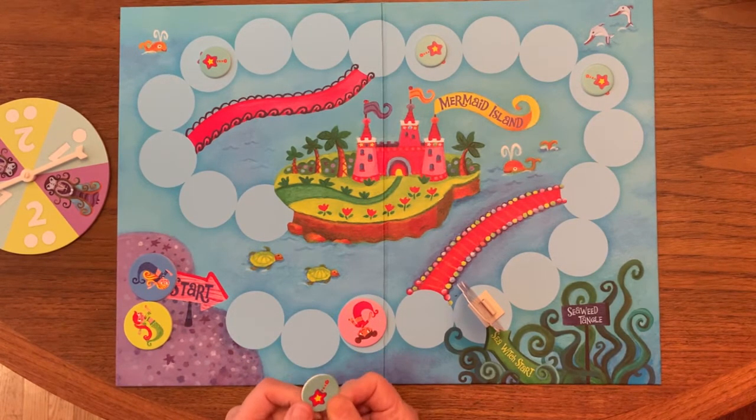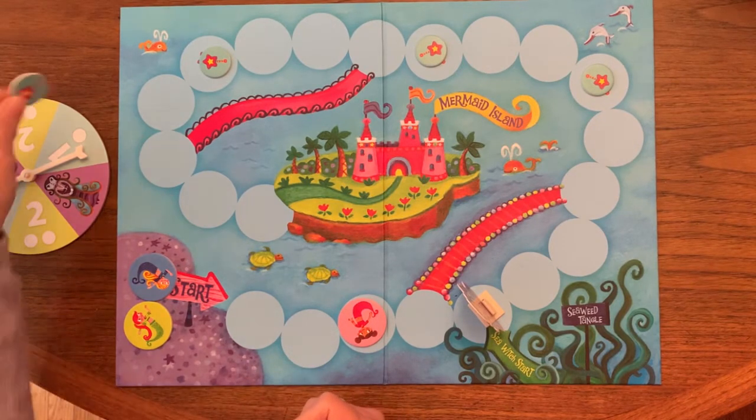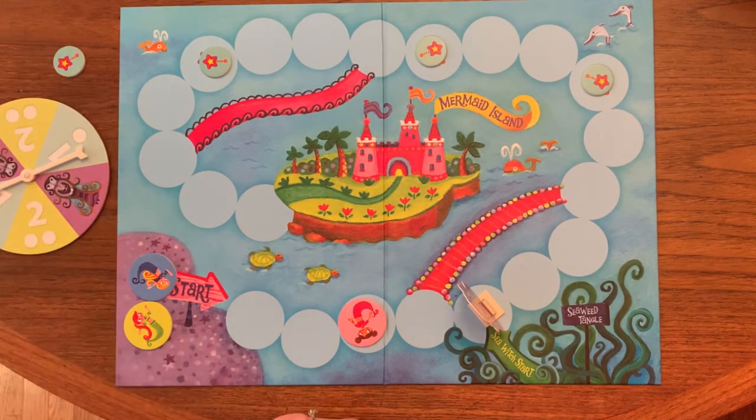The wand token can be helpful because it means you can move the sea witch back one space, but you don't have to use it right away. Players can put this off to the side and decide themselves when it might be most advantageous to have the sea witch go back one space.